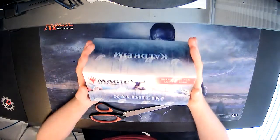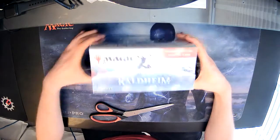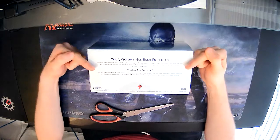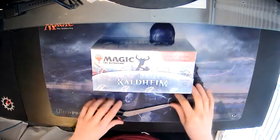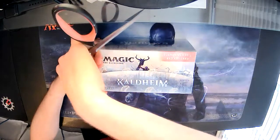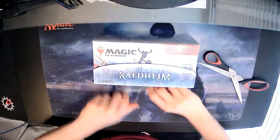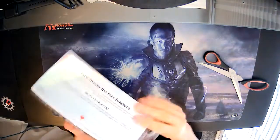A set booster box for Kaldheim is different from a regular booster box. As it helpfully tells us on the back of the pack: these can't be used for draft. Each booster contains at least one rare or mythic, one art card, one snow land which has a potential to be foil, and a selection of uncommons and commons — some of which are exclusive to set boosters.